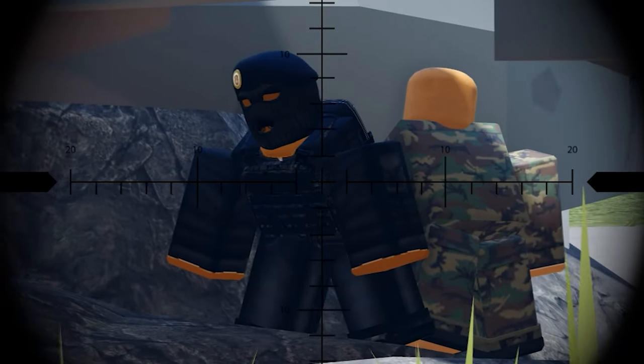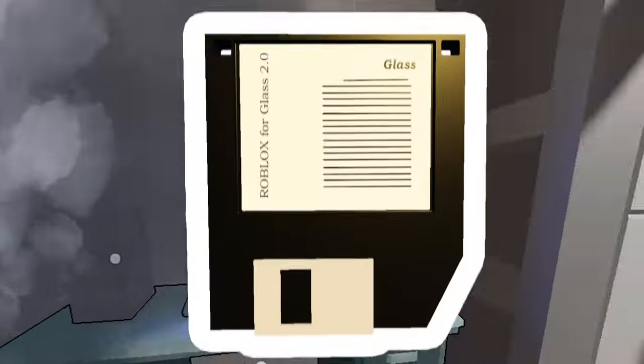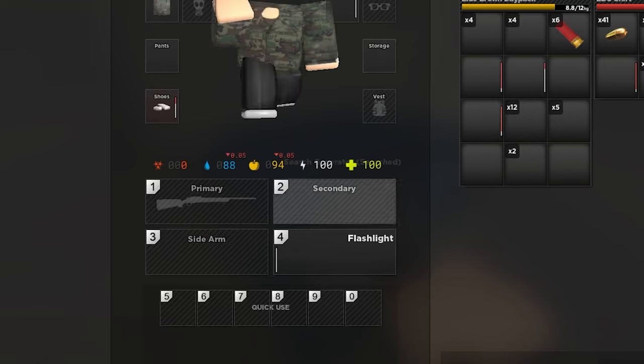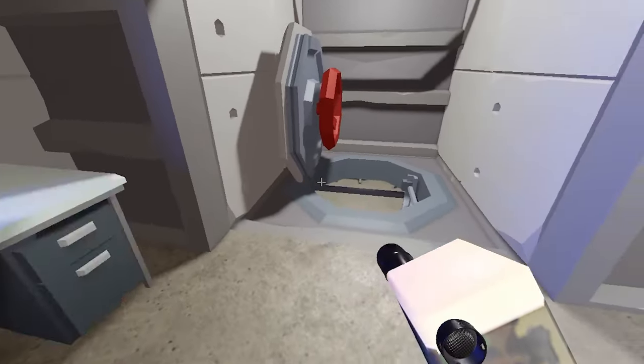Believe it or not, we randomly came across one of these special zombies while looting Airfield and they were happy to help me get into the bunkers. Now that we had the floppy, it was time to unveil the wonders the bomb shelter had to offer. We first loaded the generator with gas to power the shelter, then we inserted the floppy disk, and finally the bunker door opened.